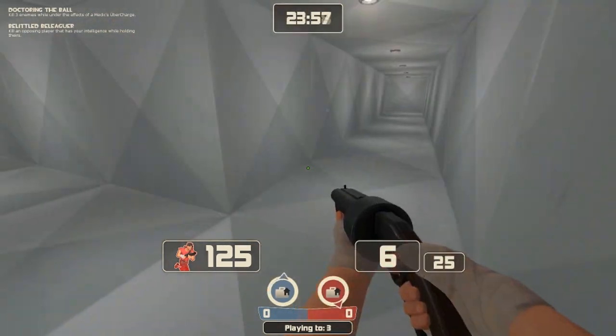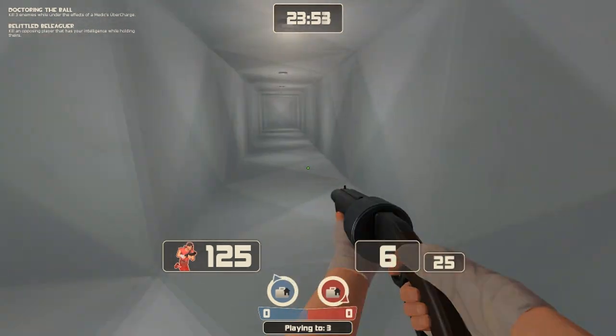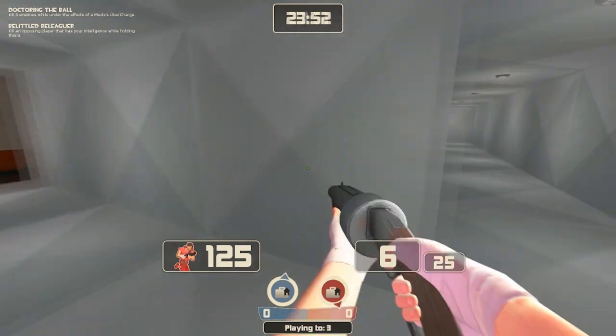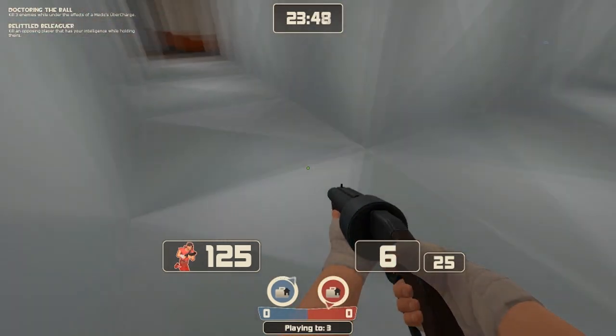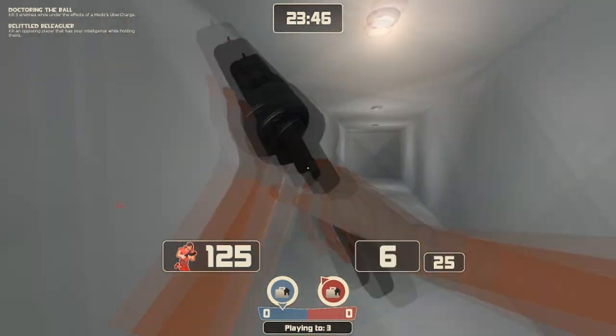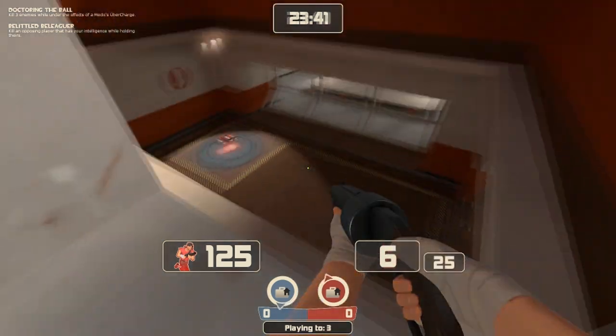This is vents. One really nice thing about this version of Turbine is that the vents are actually widened quite a bit. So if you're playing spy, you can get to the very edge and someone can actually go right past you — it's really been improved for spies.